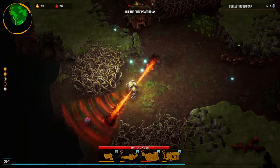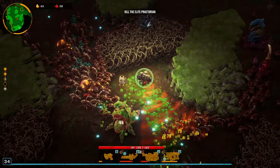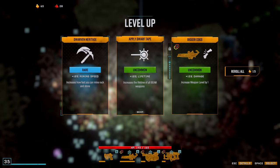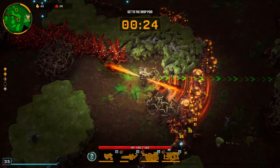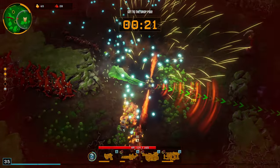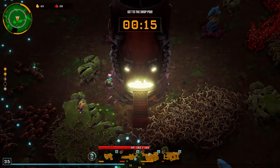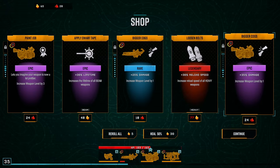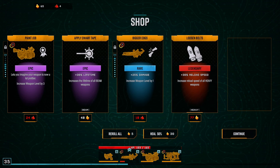A couple bolo caps here, only need one more — spotted it on the minimap to the bottom left. Collecting all the XP and gold. Using the microwave cooker on enemies — not sure how to target it, it seems to have a mind of its own. Need to mine through vines. Getting close to the drop pod. All exploders — there's no getting through that without taking at least one explosion. Moving on to the drop pod. At the shop: a 35% damage increase for nitro, or 30% lifetime for gold.